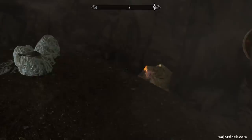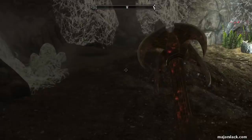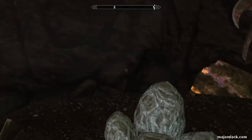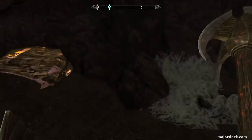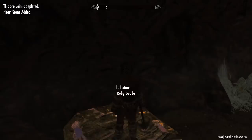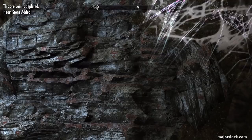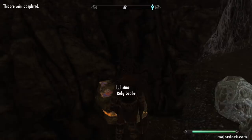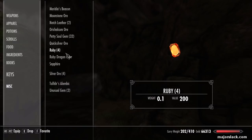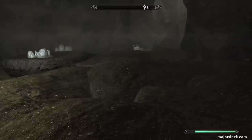Hopefully I've mentioned this at the beginning - you need an Ancient Nordic Pickaxe to mine a lot of stuff in Dragonborn, including Hearthstones and Ruby Geodes. There should be three Ruby Geodes and two Hearthstones here. Let's get them all. That should give you six Hearthstones and three Rubies. Hearthstones can be used to create special magical staves.